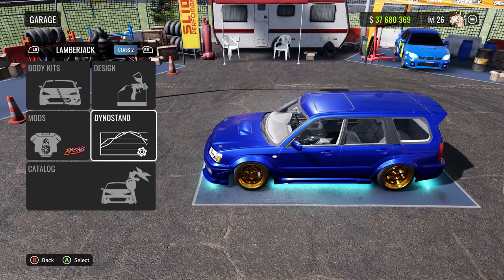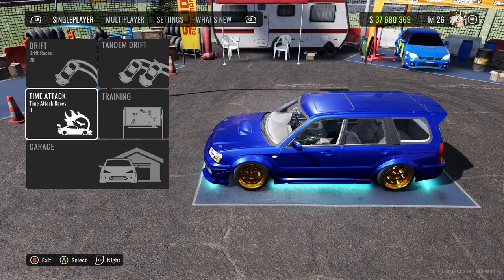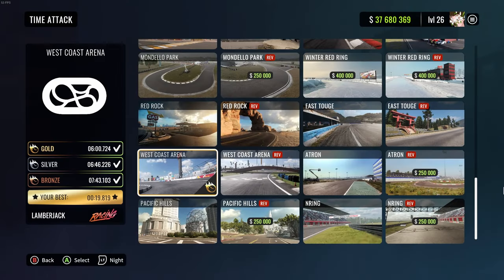If you want a faster car, you can mess with the tune even more. The next step is to open a time attack race. You have to use this track — West Coast Arena.